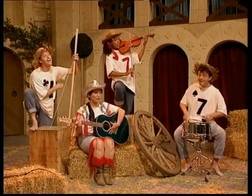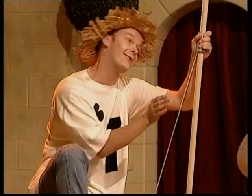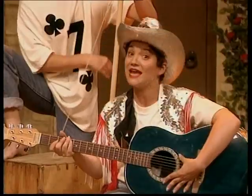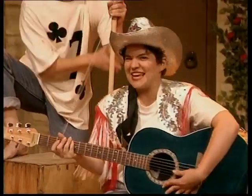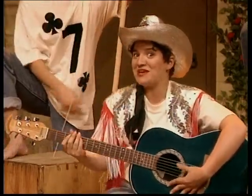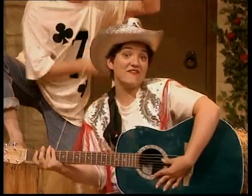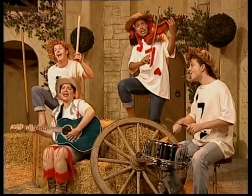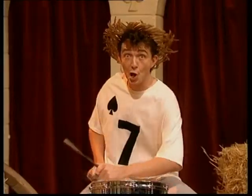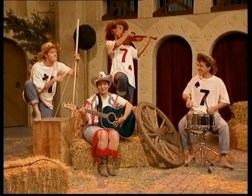Seven days a week. Eight, nine, ten, eleven, twelve, fourteen days a fortnight. Three times seven, you get twenty-one, and that's when you become grown up. And four times seven equals twenty-eight days — that's twenty-eight days in February, unless, of course, it's a leap year.